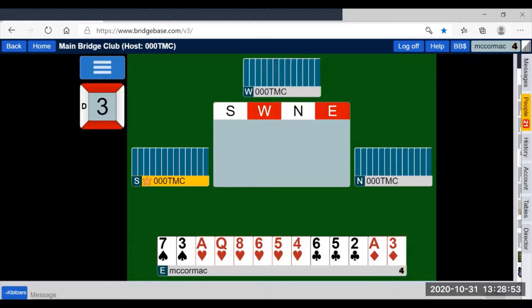The third board of the set again illustrates how responder, after a reverse, has to communicate to opener that they have now sufficient values with which to go to game.